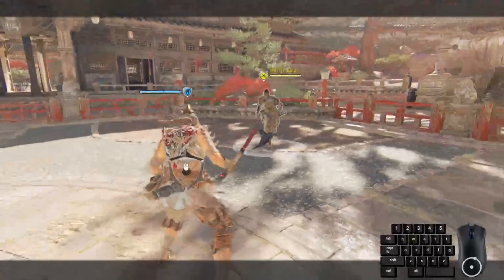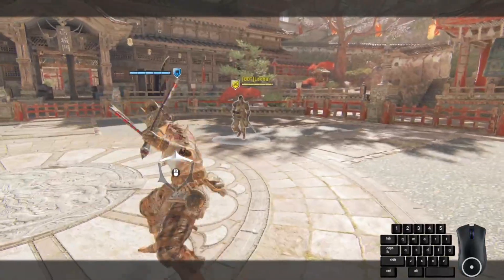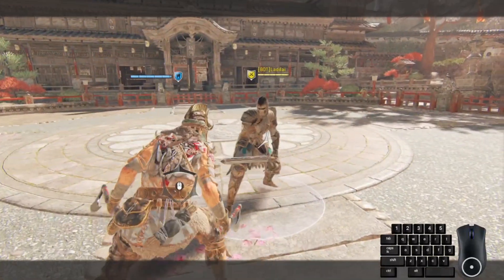Berserker can perform unlock dodge tech. With a combination of dodge and re-locking, he ignores the opponent when choosing the dodge direction.